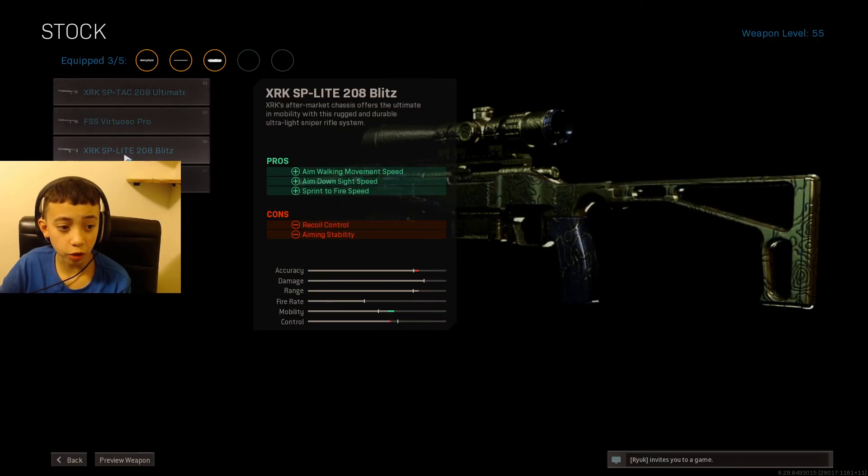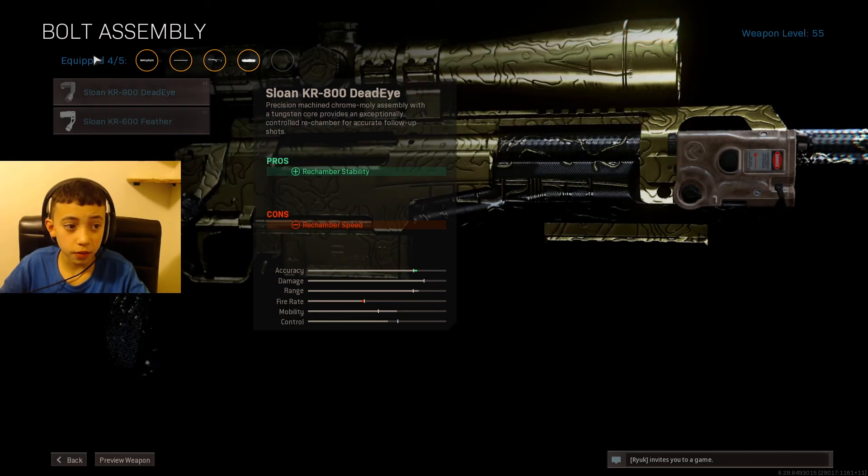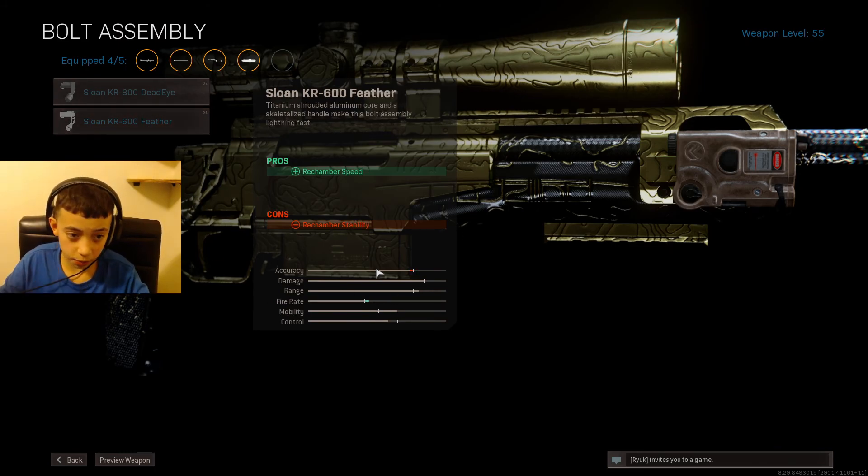For stock, since you want to be quick scoping, use the 280 Blitz — that's the third one down. Next for bolt, go to bolt and select Feather for the fire rate so you can cock it back really fast and keep sniping.